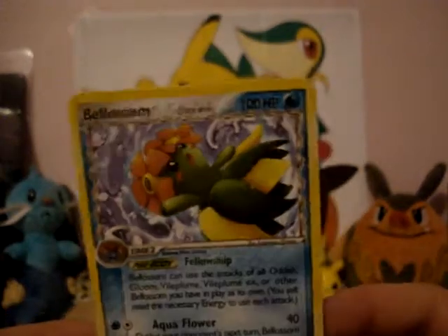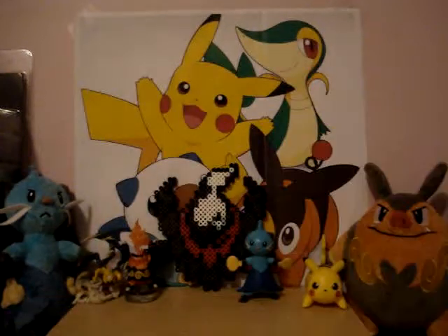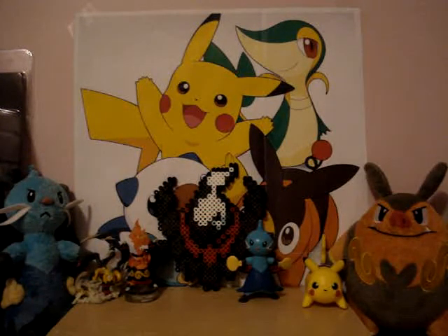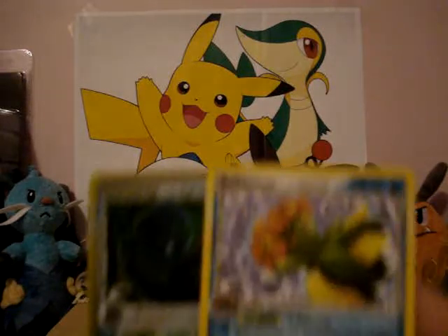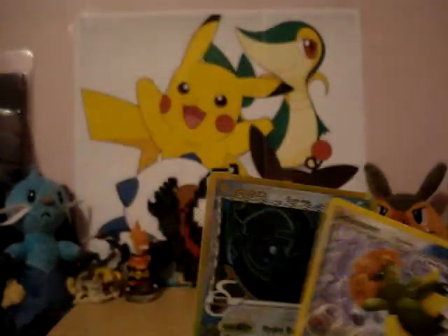It's a nice Blossom, a grass Pokemon that can learn water moves. That's a really good pull from that booster pack — a Blossom Rare and a Rayquaza Reverse Holo, which is really nice.